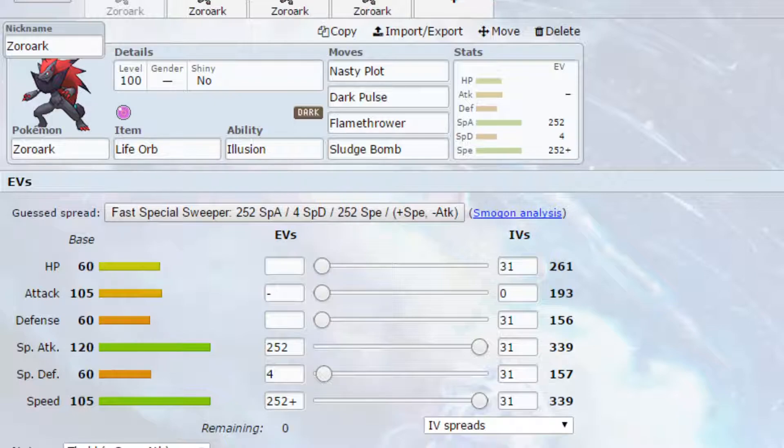I'd always go Timid here just because Zoroak does need that little bit extra help in its speed. I think its special attack is good enough already, but its speed does need that little bit extra support just to make sure you're not being outspeed.